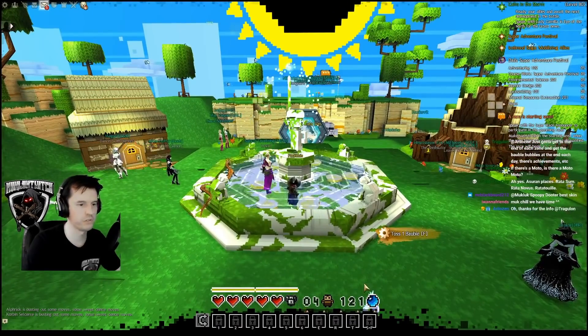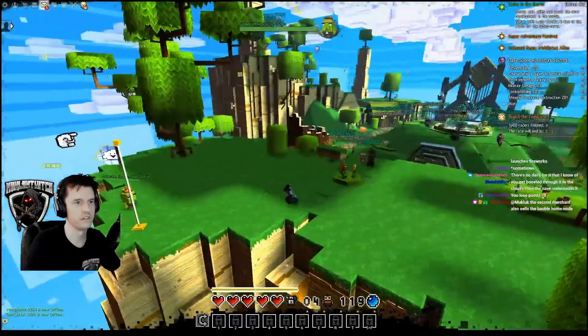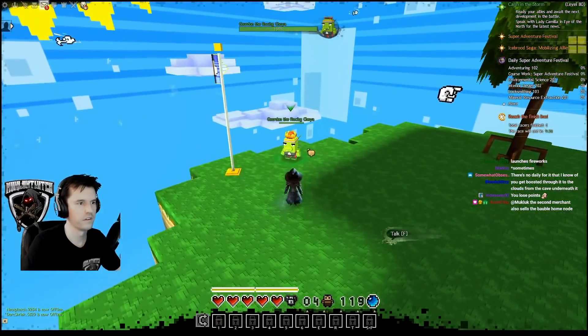You can throw a bobble into the fountain to launch fireworks — this is purely cosmetic, and I don't know of it having any special effects. On the opposite side from the entrance is a racing cholla.